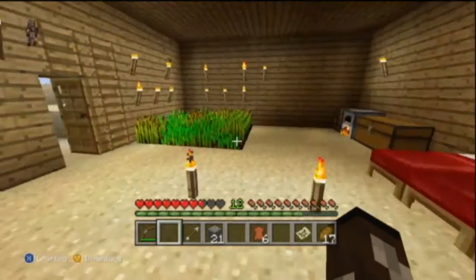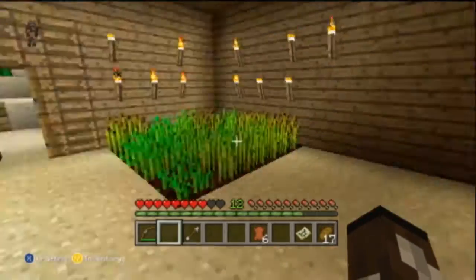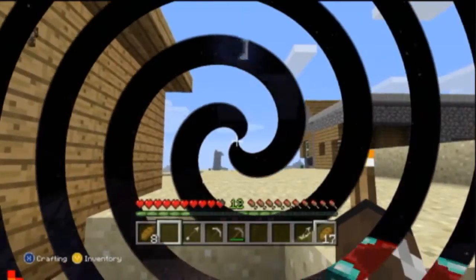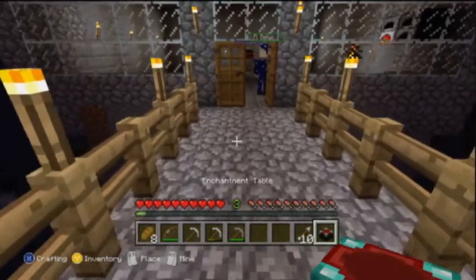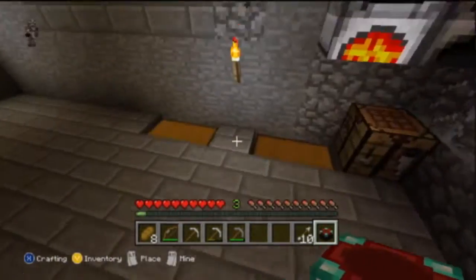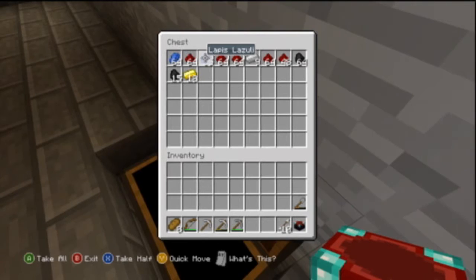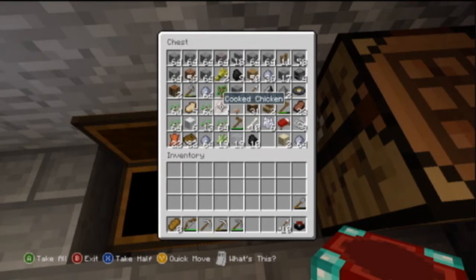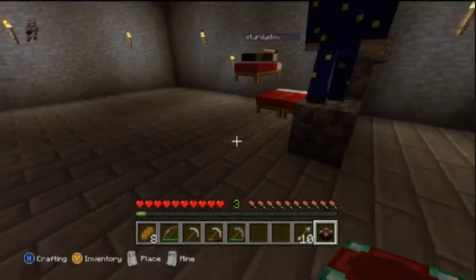I'm going to get planks and start cooking that meat. After that mining expedition, we have gotten diamonds. As you can see, I have an enchanting table. We have over 17 diamonds right now — he has them in his inventory. We got a lot of stuff, as you can see. We got a lot of cobblestone, everything in there.